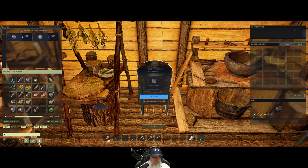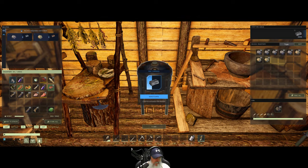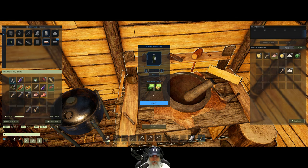First order of business — set the bedroll down, sleep, make it daytime. There we go. We need to make this our spawn point — hold eat — set spawn point. There we go. Now I want to make at least a hundred flint arrows so let's put two of those in there, and the rest of the iron we need to smelt. We also need to smelt the copper too.